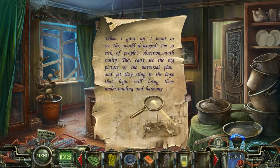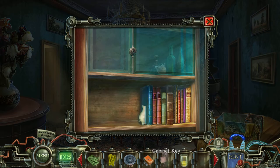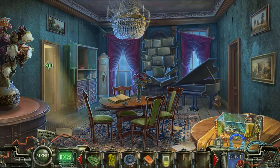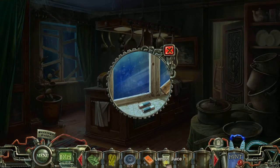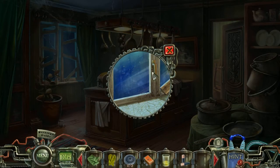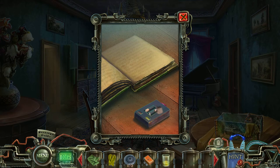They can't see the big picture or the universal plan, and yet they claim the hope that logic will bring them understanding and harmony. The foul Dr. Blackmore. Batteries! Awesome. What do I need those batteries for? I think it's to activate this thing.